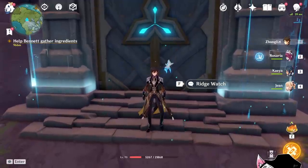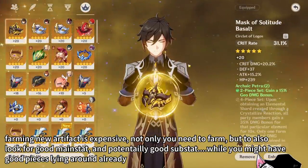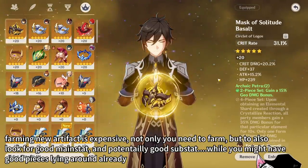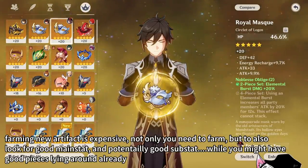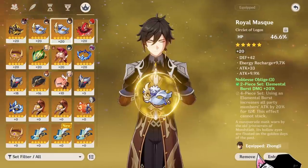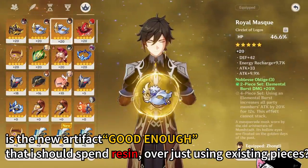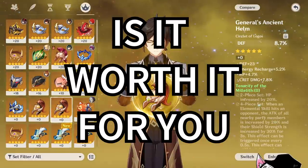You might already have good artifacts lying around that you're using. For example, on my Zhongli I have an insanely well-rolled Archaic Petra circlet with crit rate as main stat and a lot of crit damage and attack percent as substats. If I want to use him as an HP shield support, I also have an HP percent main stat Noblesse piece ready. So you have to ask: is the new artifact good enough to give up your old artifacts, potentially give them to another character, spend resin, go through RNG to find the pieces you want, and then spend more resin to level them? Is it worth it for you?